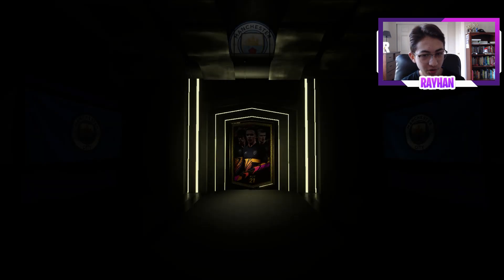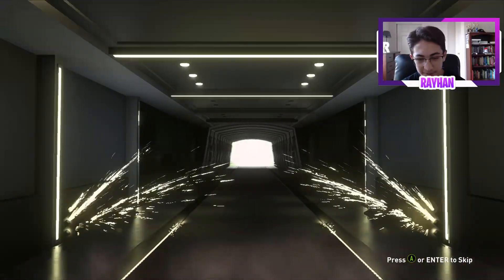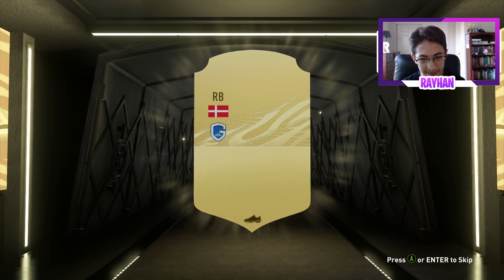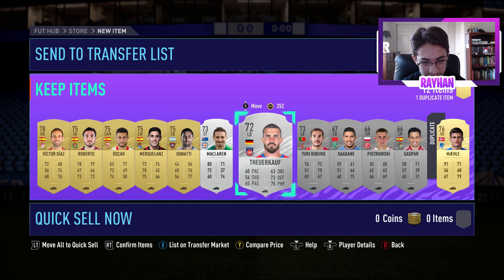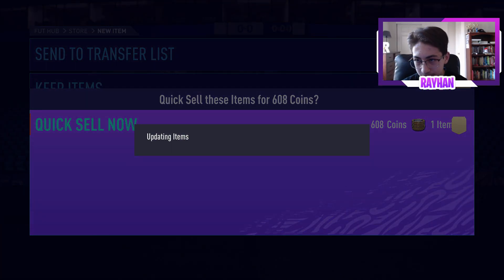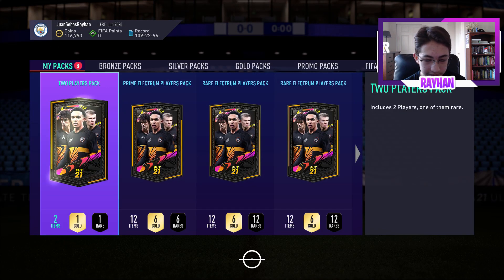Premium electrum players pack — hopefully this is good. I'm not going to complain about any crap I get because I already packed a 75k player and a 250,000 coin player. Quick sell — 600 coins in the club.